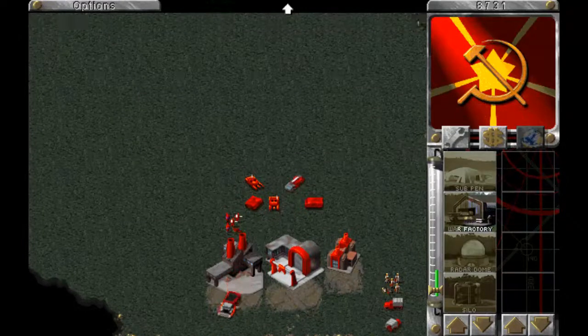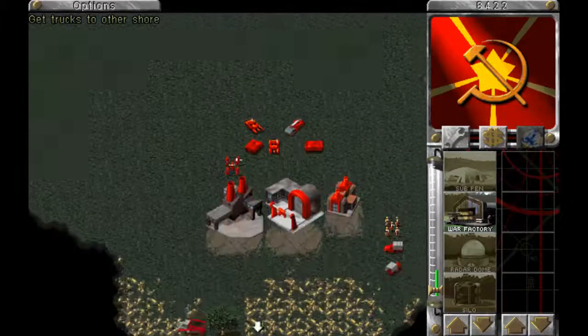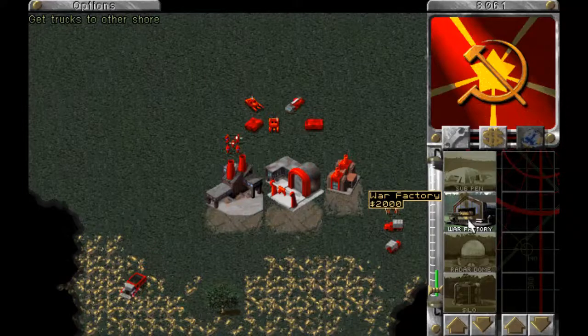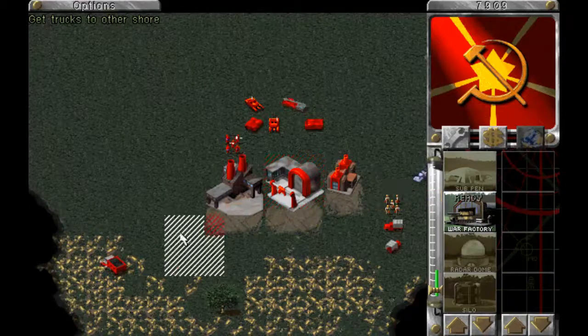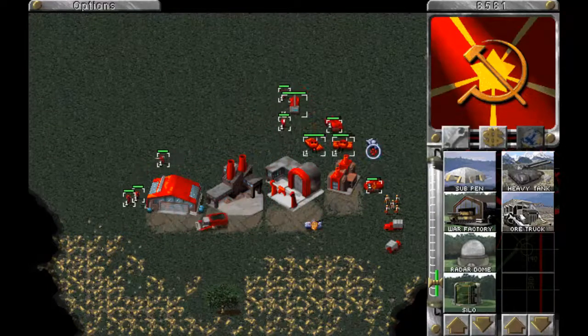I have been having a little bit of trouble with this mission — when I destroy the construction yard, the game crashes. So I'm going to have to try and do it without destroying the construction yard. Let's go for the war factory, and let's repair the construction yard.